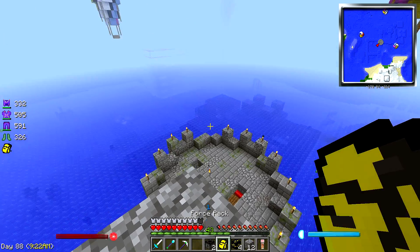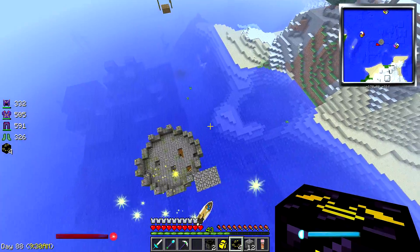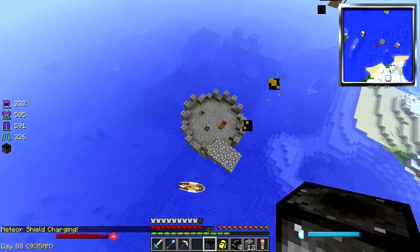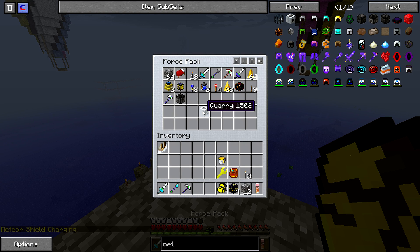Let's get our stuff out here. First, let's go and place a meteor shield above this, right in this general area. Those angel blocks are solid, those are good. Alright, put the meteor shield away.